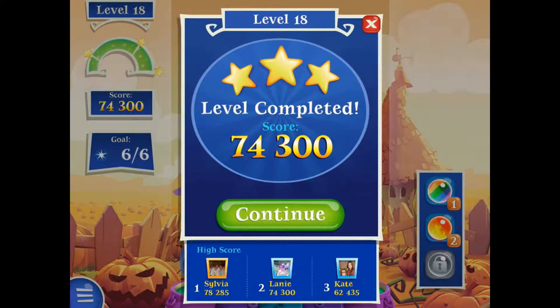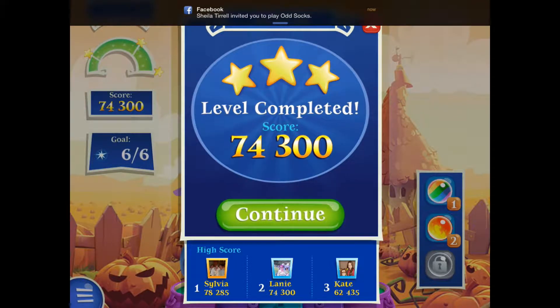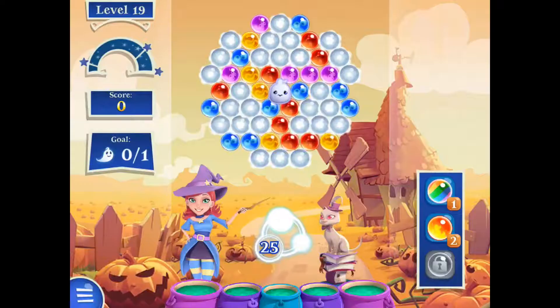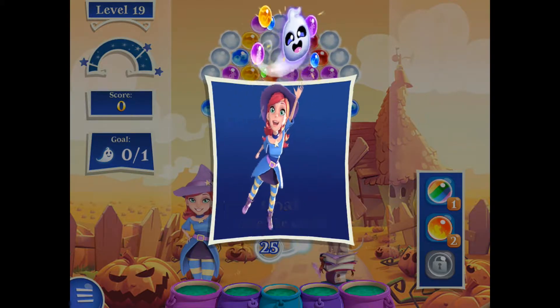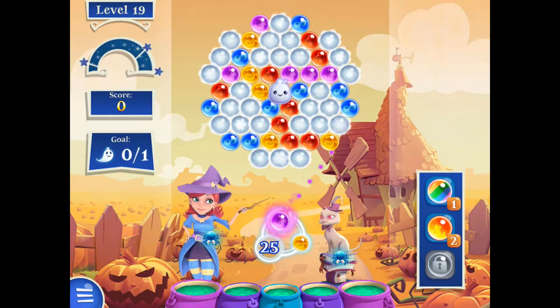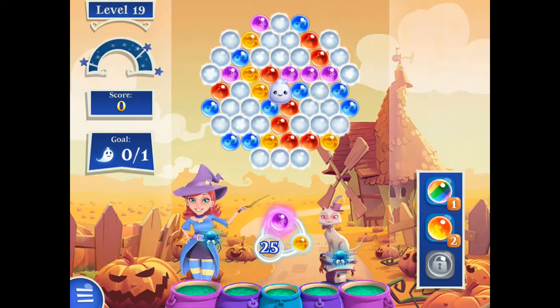Level 19 — am I going to do level 19? Yes. Free the ghost! And we've got all them bubbles that we don't know what they are around him as well. There's Milo barking about the birds now. That's just telling us we can move the director from underneath rather than on top, if we want to do it. Oh good — now you tell us, 19 levels in.